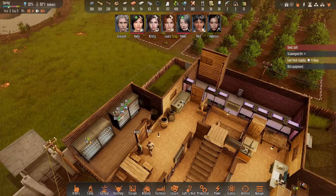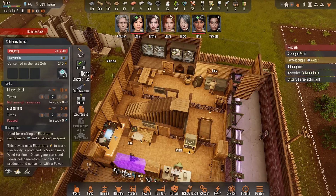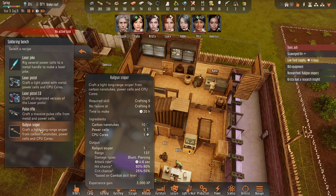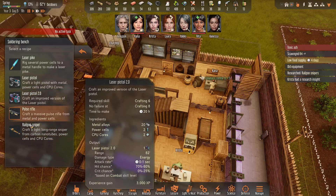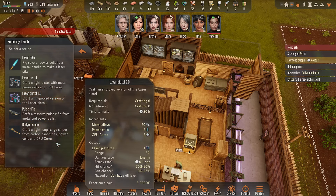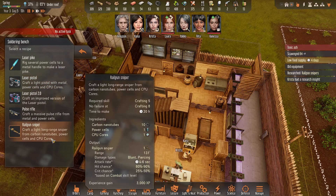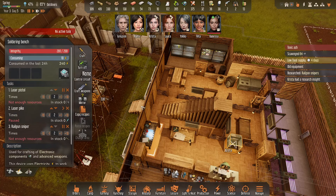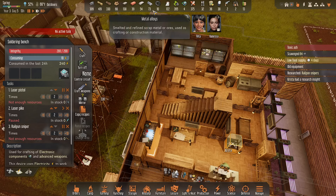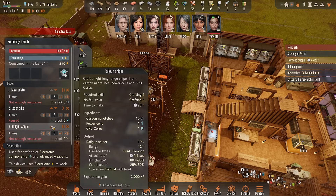Still low food supply, but we have plenty of meat soup — all we have is meat soup. Let's research railgun snipers. Now comparing the railgun to the pistol: this takes carbon nanotubes, power cell, and CPU core — similar to a pistol except using carbon instead of alloys, which frees up alloy requirements. It has higher range — about twice the range of the basic laser pistol — takes four to six seconds to shoot, much higher hit chance of 80 to 90, and the crit chance is super high as well. I think our two best fighters, Lara and Krista, would have snipers, and the other team would get basic pistols. I think I'd push that ahead of laser pike.